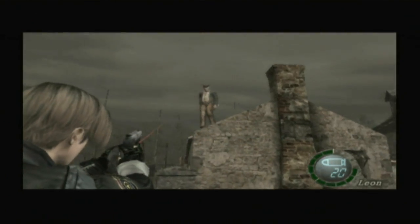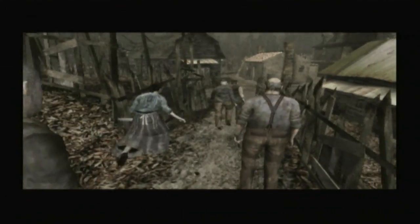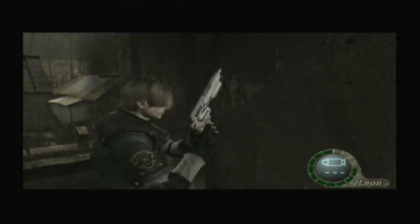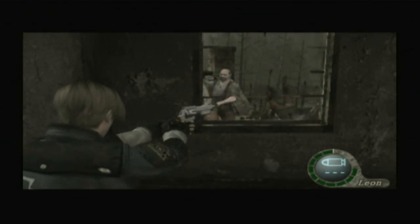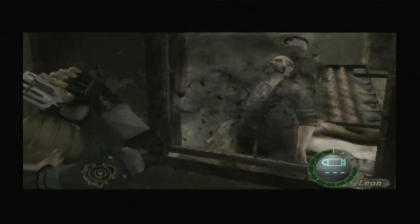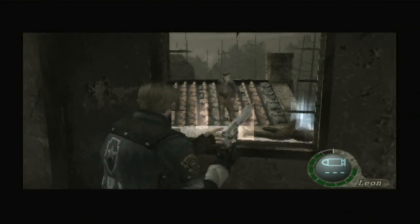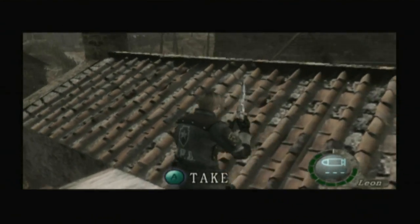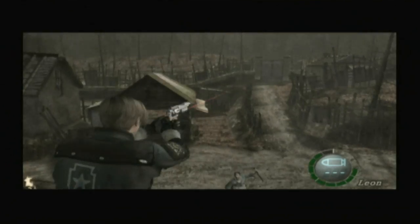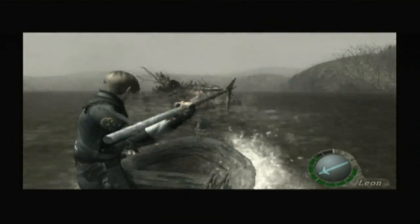Resident Evil 4's biggest and most obvious deviation is that it adds third-person action to the Resident Evil formula, but it does so by splicing it with the series' traditional survival horror roots. The game really isn't one or the other as much as it's an amalgam of both. Action is certainly the focus, but it amplifies the horror rather than replaces it, and unlike its successor, never overshadows it. Resident Evil 4 moves at a brisker pace than most entries in the series, but never so fast that the game's ample scares are sacrificed. It's a balanced design that highlights the scares and allows players to experience every last thrill the game has to offer — and abundant are the thrills it has to offer.